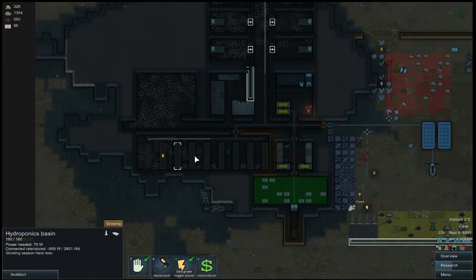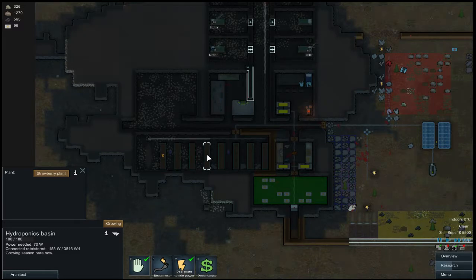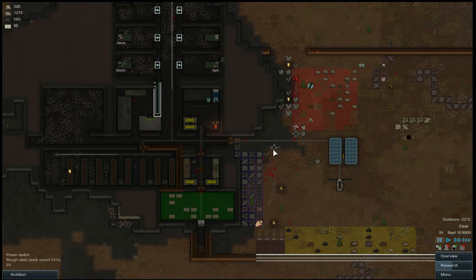What are you growing? Potatoes? No, I don't want potatoes. You know, we could make something and sell it. Maybe we can make beer and sell it. Wait — a squirrel's gone mad! He's banging on the door. Wake up, guns — we got a mad squirrel!